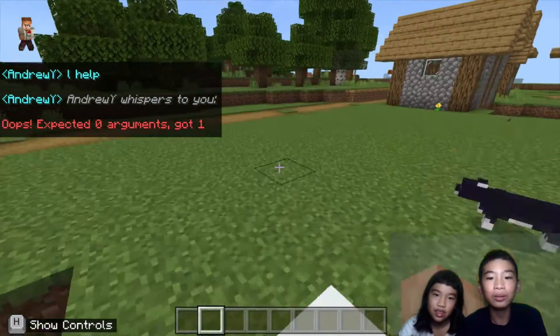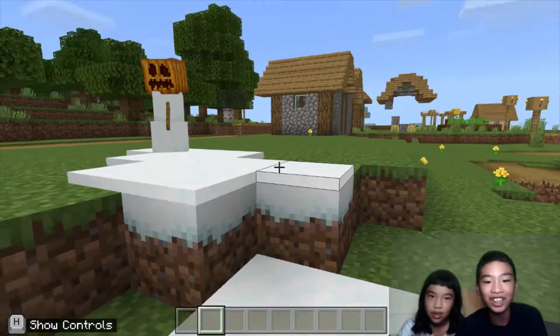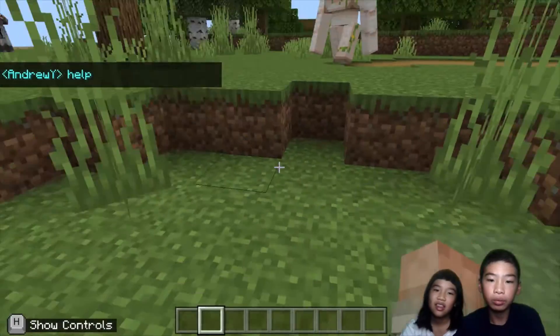Make sure it doesn't rain, or else the snow golems will get damaged and will disappear. Look, it's leaving snow tracks even though it's a very sunny day. It could be sunny, rainy, or thunderstormy. We're going to make one more iron golem.